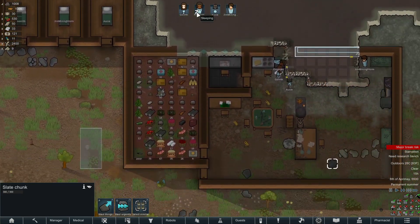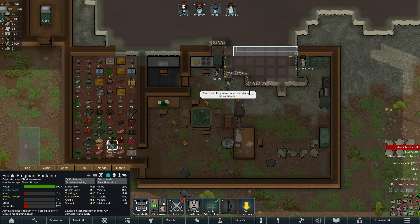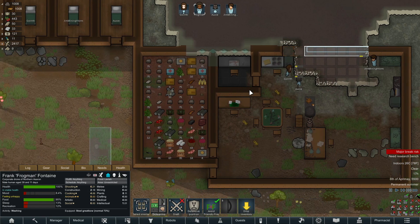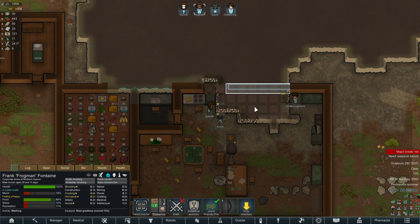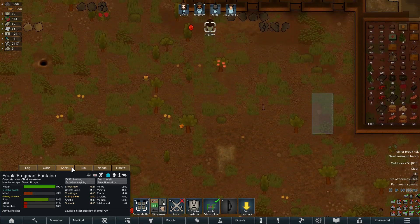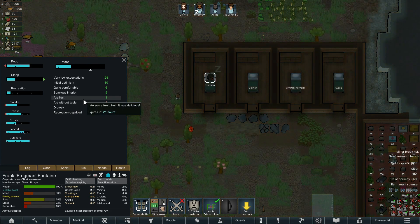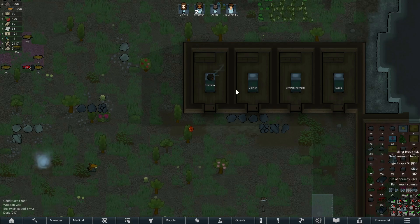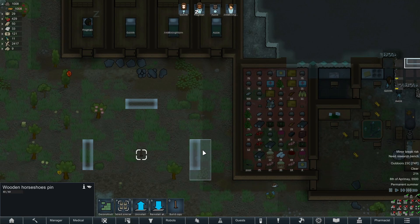Where is frogman? Why did he collapse? I don't think I forced him to do that. There's a lot of work to do, don't get me wrong, but I'm pretty sure I didn't force them. What's bothering you frogman? You're uncomfortable, recreation deprived, drowsy. Okay, my bad - hopefully you'll be fine after this. That was probably bad placement, wasn't it.